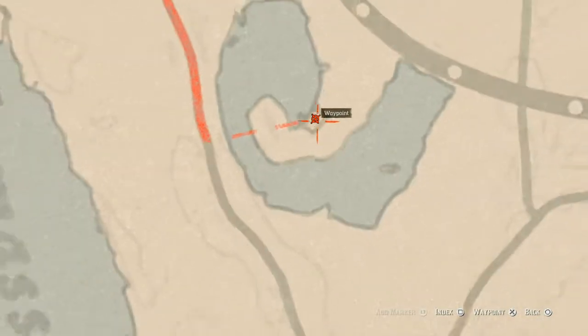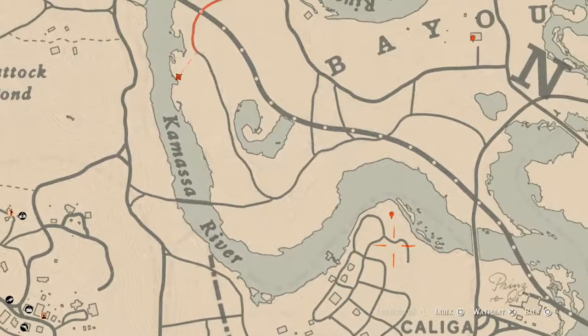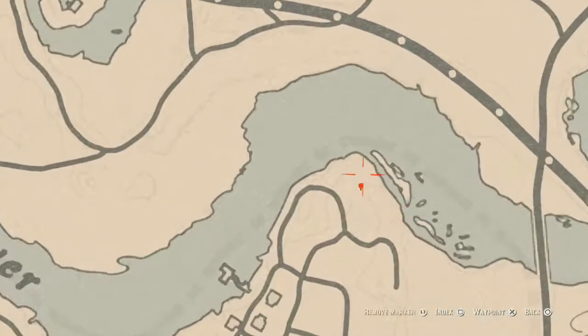There's a bird egg here — a spoonbill egg — but it sometimes glitches out. You may have to leave the lobby or switch lobbies, or call in your bounty wagon to get it. There's also another bird egg right here at this location — at the tip right here is an egret egg. Shoot this one down with a varmint rifle or a bow using a small game arrow. This one doesn't glitch out so you don't have to worry about it.